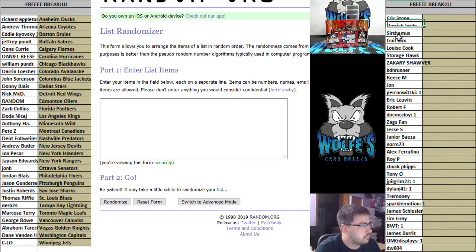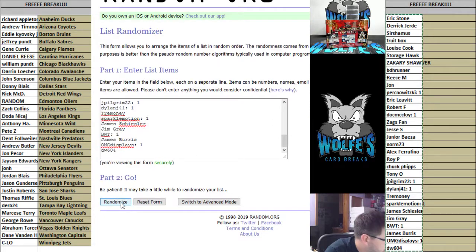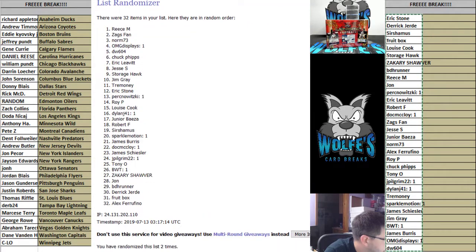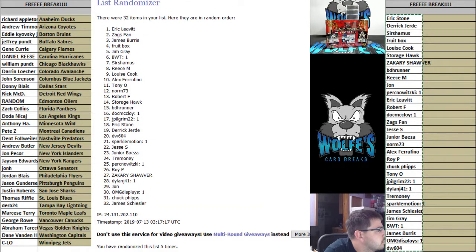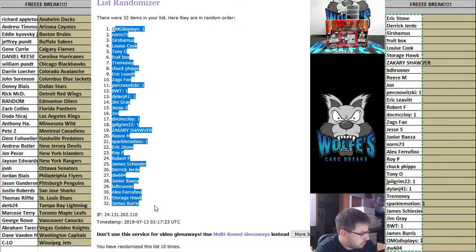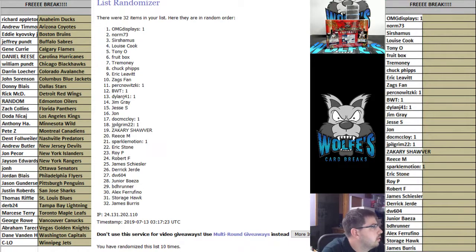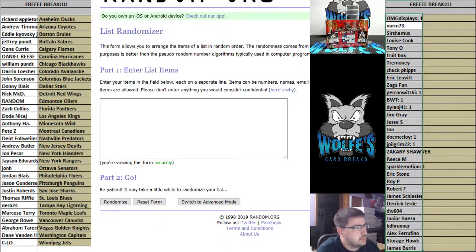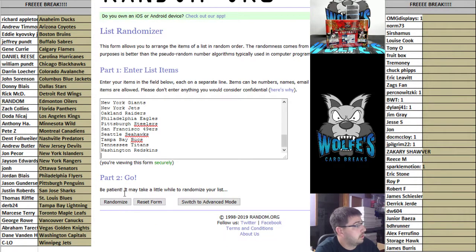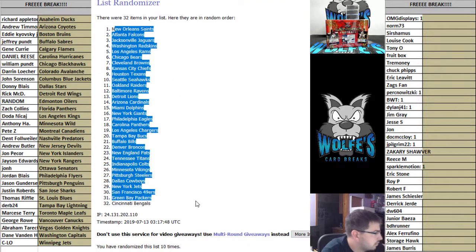Ran them up on the names, ran them up on the teams. First we got the names — we got Eric down to DW, 10 times. Then OMG down to Burris, 10 times — 4 and a 6 is 10 times. Here we go on the teams, got them copied over to the side. 10 times on the teams — we got the Saints down to the Bengals.